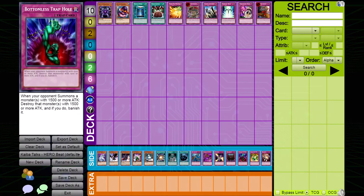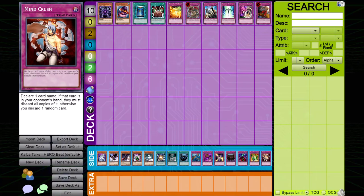Bottomless Trap Hole. This card is very powerful against Hero Beat as the majority of their monsters are susceptible to it. Similarly, Drastic Drop-off and Mind Crush are effective because Hero Beat is a deck that constantly searches — a well-timed Drastic Drop-off or Mind Crush is not difficult to pull off. For more advice on how to use Mind Crush properly, watch that Pharaoh's series Yugi Talks Mind Crush.